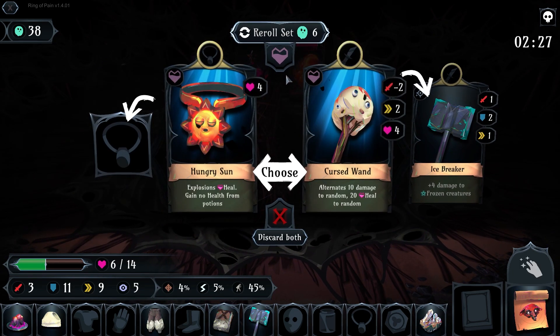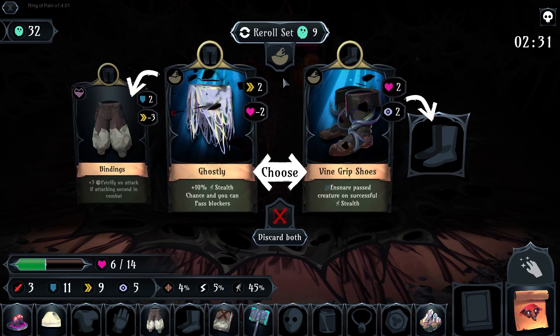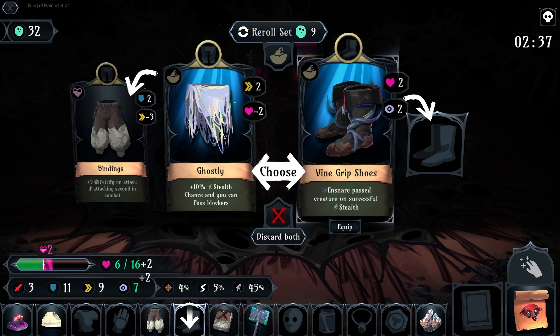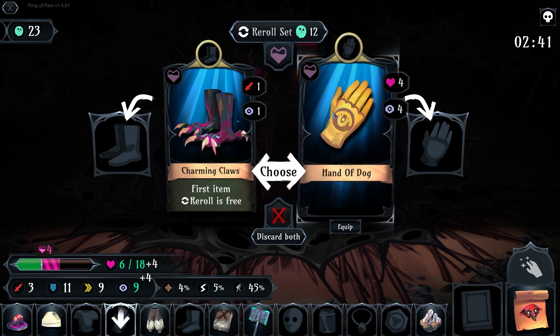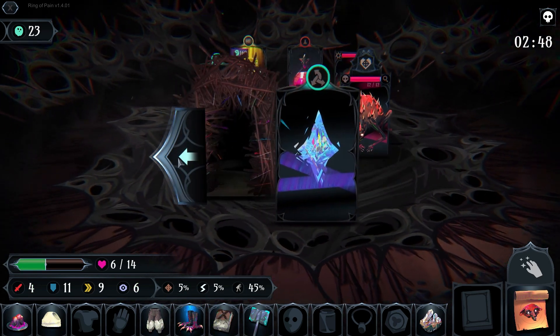Buckler... I'm gonna re-roll these. Explosions heal. Gain no health from potions — that's tough, all of these are tough. Ensure past creatures on successful stealth — it's not big. I'm gonna go for another one. Hand of dog, or grasping claws. I'm gonna go for the grasping claws. First re-roll being free is actually pretty helpful.